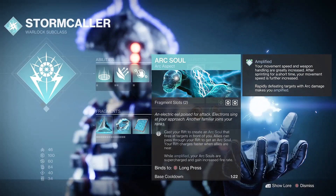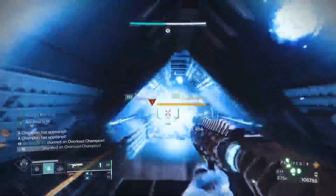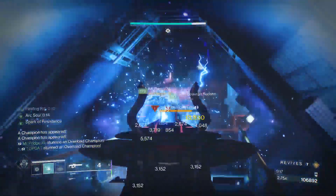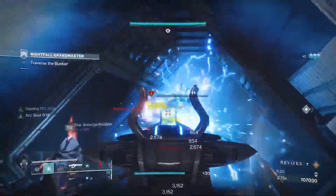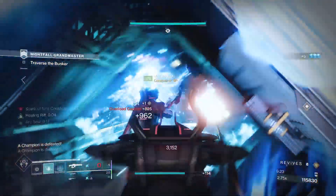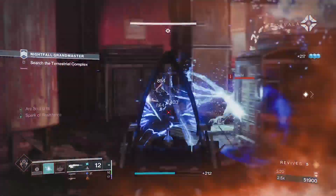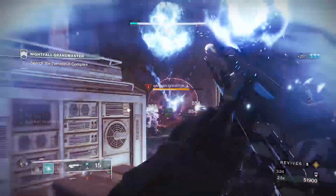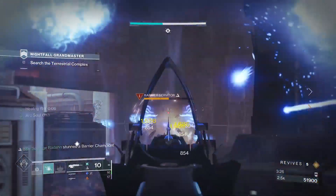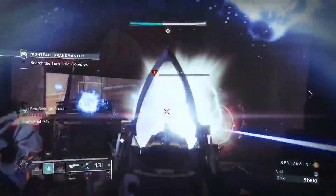And what Stormcaller would be complete without an arc soul? This autonomous arc drone is activated when you pop your rift — I prefer healing rift myself, dealer's choice. Bungie has recently stated that this is getting a buff at the launch of Season 19 and will be doubling in strength. These are already stupidly strong in my opinion and could possibly become the meta inside of PvE. Also, when you are amplified, it supercharges the fire rate.